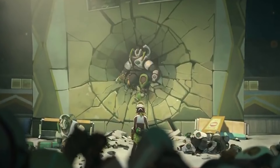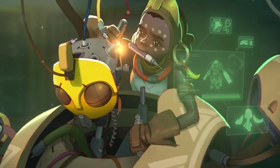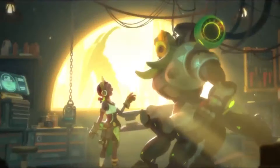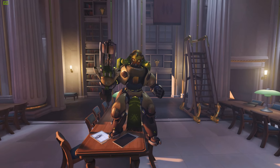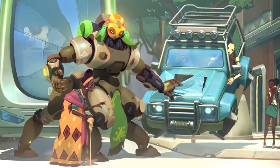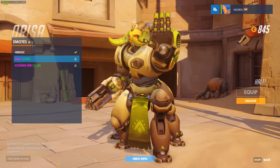But after Doomfist destroyed them, a genius 11-year-old girl named Efi rebuilt one, upgrading its programming and giving her a heart — in the form of a new personality module. Now, from helping the elderly to fighting off agents of evil, keeping you safe is her primary function.